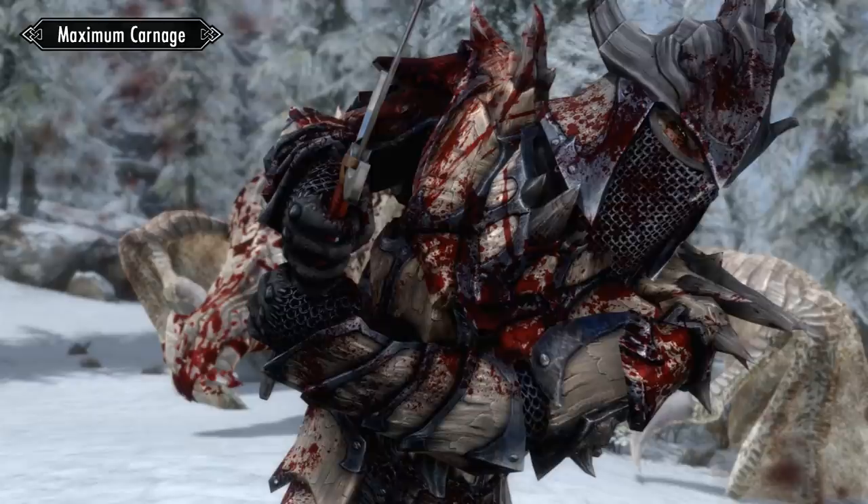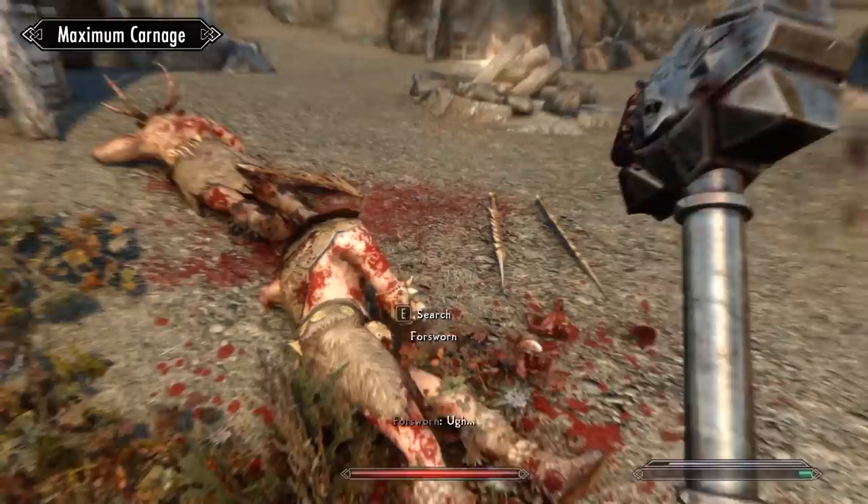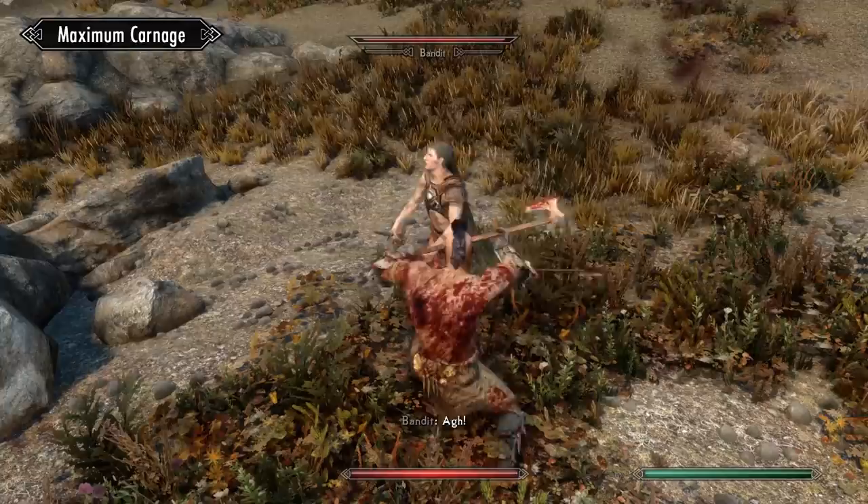Jumping back into the mods, let's dive right into Maximum Carnage. This is a mod that essentially adds a variety of new types of killing moves. They're not the type of kill moves from Vanilla, where the camera pans and maybe something a bit more cinematic happens. Instead, they're new, more violent ways to finish off an enemy, with both physical and elemental damage. Whenever you finish an enemy with a power attack, you should see a Maximum Carnage death.